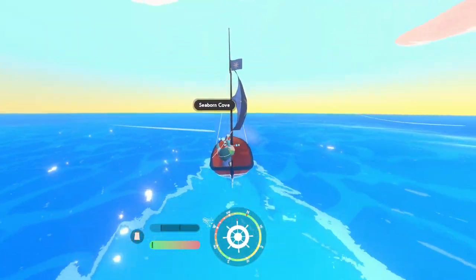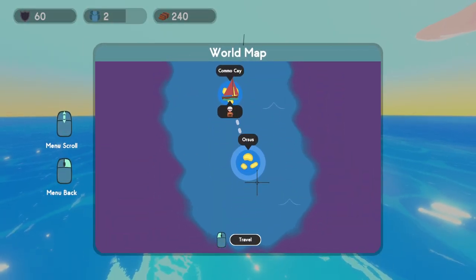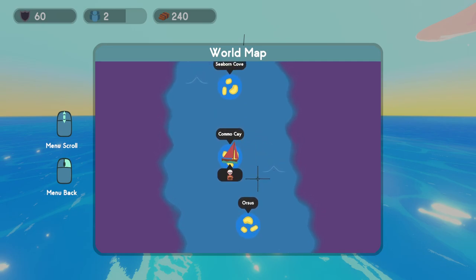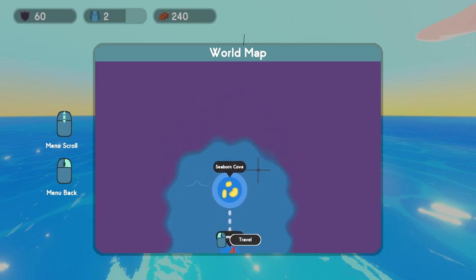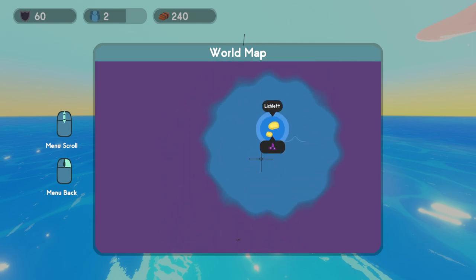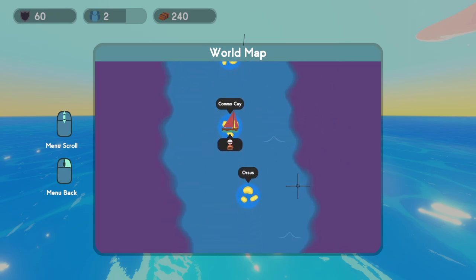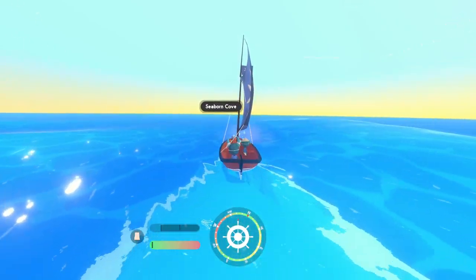So I've completed the opening tutorial. Basically, the opening tutorial is going to be the first two islands you discover. You're going to spawn in on your little raft and go through the first area. Each time it's going to be named something different. The first area is going to look exactly the same; the second area is pretty similar. After that, you're basically going to be able to discover the map. We're just going to sail over here to Seabourn Cove.